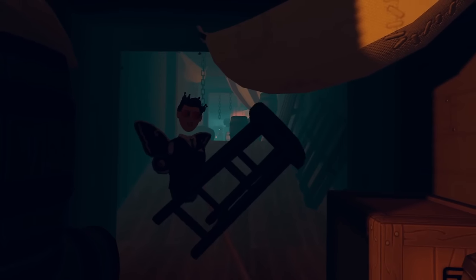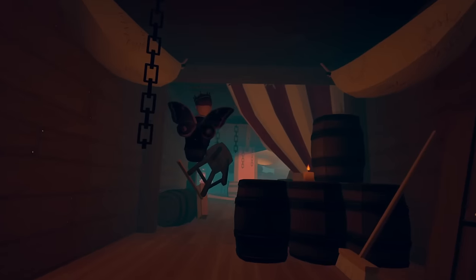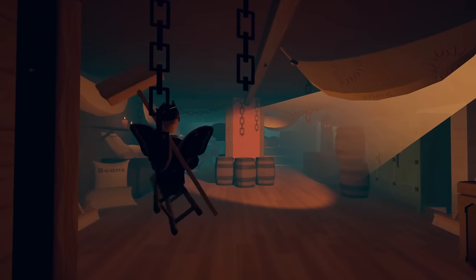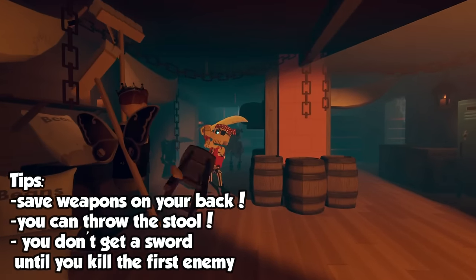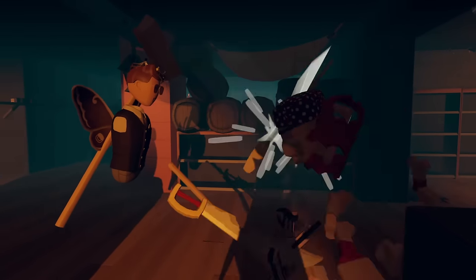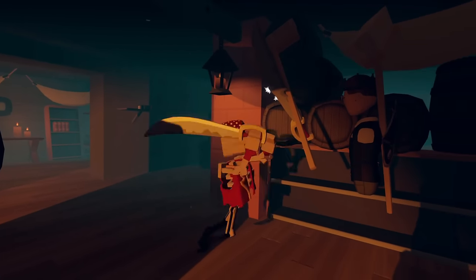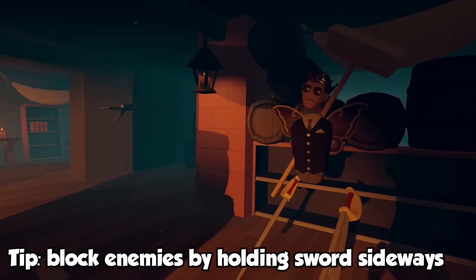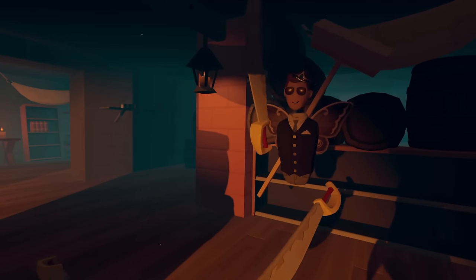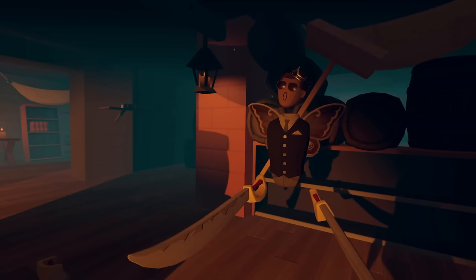You can throw stools at the enemies to kill them. You can also holster weapons on your back. For the sword enemies: block, wait till they lean backwards, and then you can strike them — it's basically parrying them, and then you can knock them out right afterwards. They'll just block you forever otherwise.